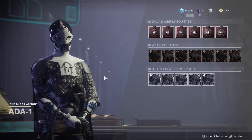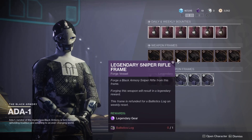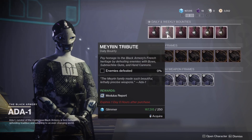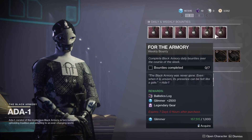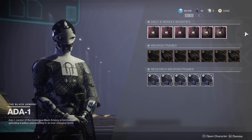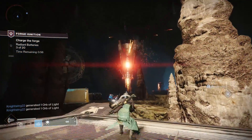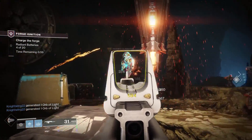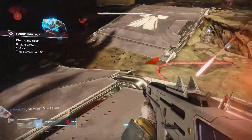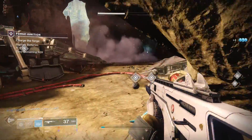Now the other step to A Giant's Might quest is to complete 10 weapon frames. You can pick these up from Ada at the tower, but in order to get them, you're going to have to use modulus reports and ballistic logs. To get these, you're going to have to complete bounties for Ada. So if you don't have any of these yet, just knock out a few bounties to get them, grab a weapon frame, and grind through the steps to complete it. You can complete the last step for any of the frames at the Bergusia Forge — igniting that forge specifically will complete any of the frames.